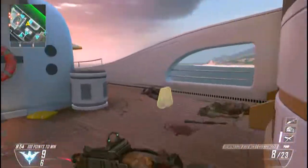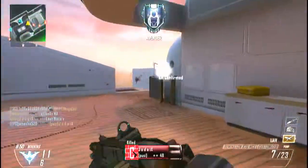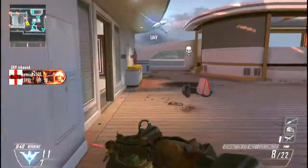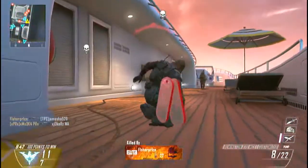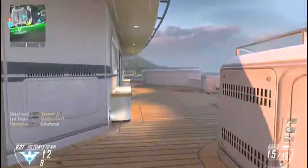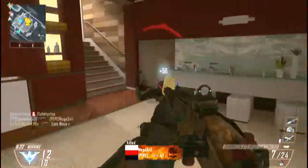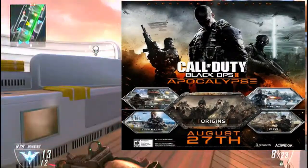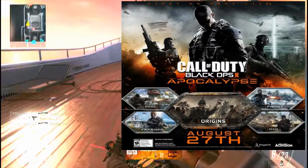Hello, what's up, it's me. Today we have another Black Ops 2 video covering some Black Ops 2 DLC news. It's for the last map pack of the season pass. It will be available on August 27th and it'll be called Apocalypse. There'll be four multiplayer maps and one zombie map.